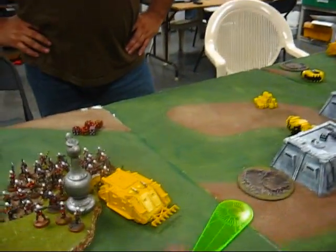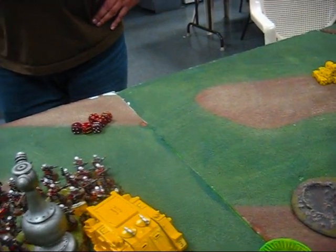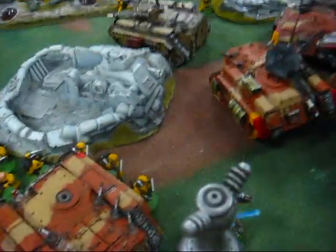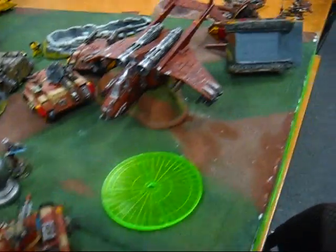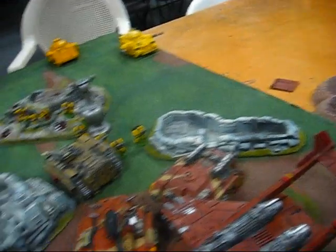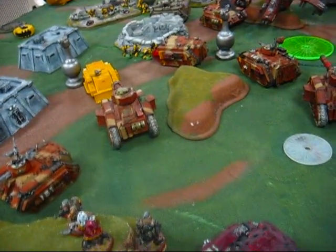Bottom of turn five: I can't kill that one guy, and I can't consolidate around him anymore. We have scoring over there — that squad is contesting another objective. It's contested. Going into turn six.